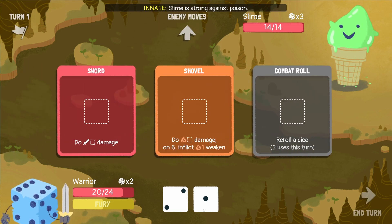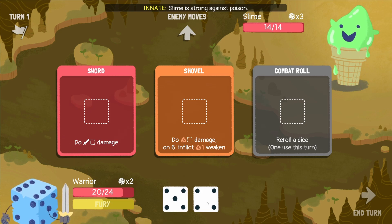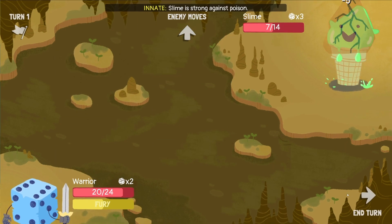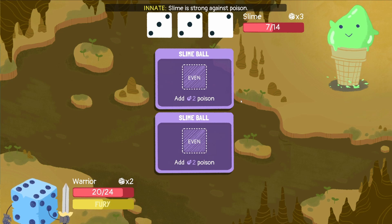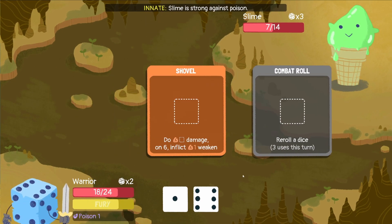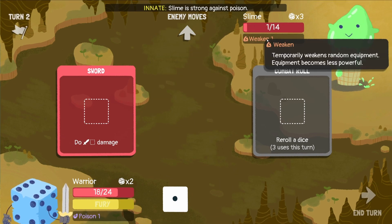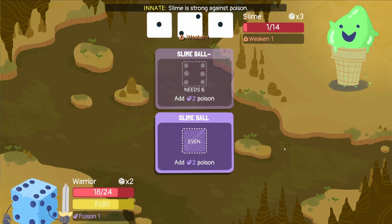So we've got two abilities now. We're going to re-roll here, try and get something slightly higher. The slime does poison damage — just damage over time. We'll do the weaken and end the turn so we can show you what happens. You can see it needed an even; now it needs a six, so it makes it a bit harder for them to get.